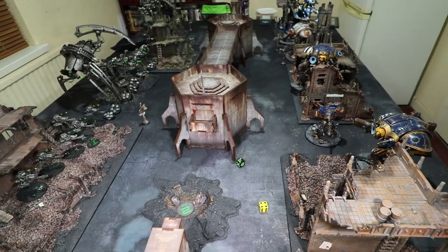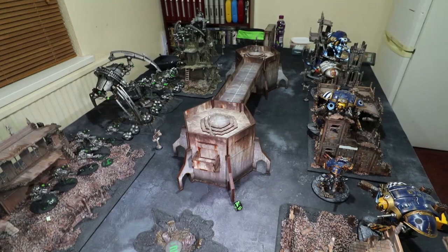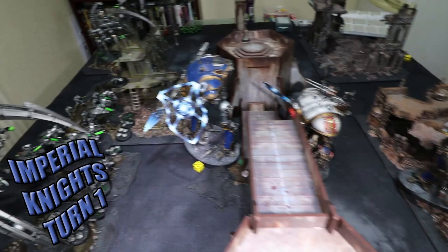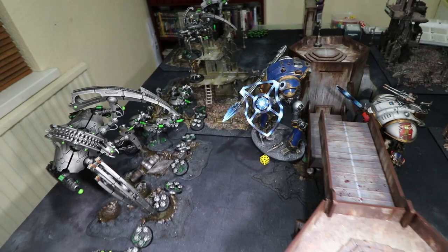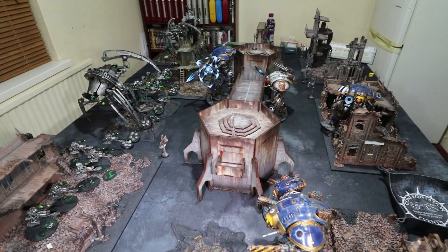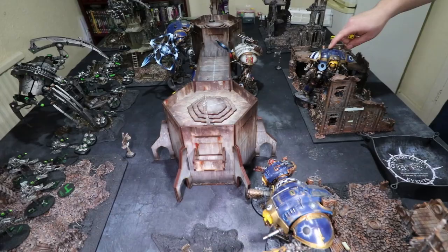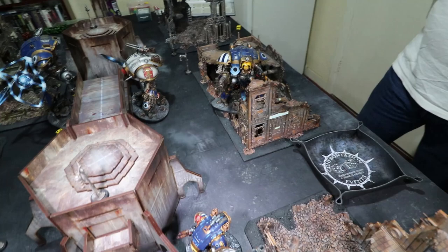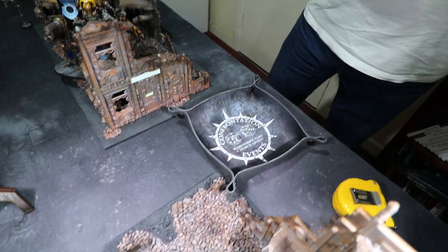The Knights have finished moving. Everything moved forward except for one guy at the back. This guy advanced, managing to move 22 inches — he has a 14-inch base move and then advances 2D6. In the shooting phase, I'm going to kick off with the Thermal Cannon from this Knight shooting at the Seraptic. He has D6 shots — four shots. Hitting on 3s, three hits. Strength 9 versus Toughness 8, 3s to wound — two go through. AP minus 4, five-plus vulnerable save — one goes through at D6 damage.